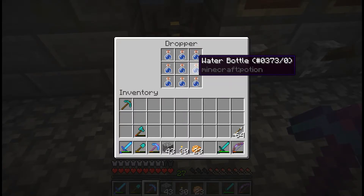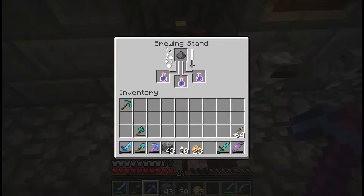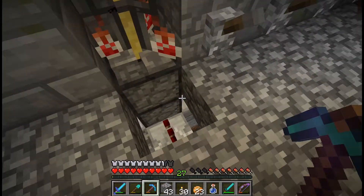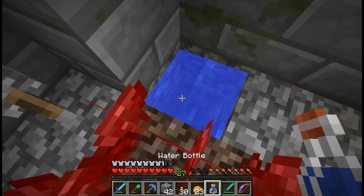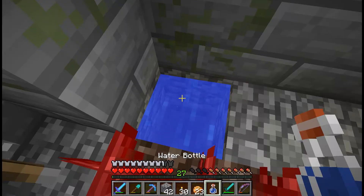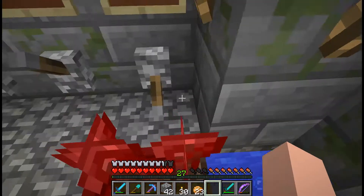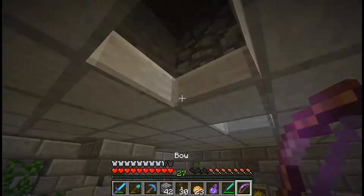So the piston that was being powered was the piston for the bottle dispenser thingy — the monostable circuit, you know. Whether this breaks anything... is it that lever? It is that lever. Let me just throw these things back in here. This should... yeah, splash potions. Yay!